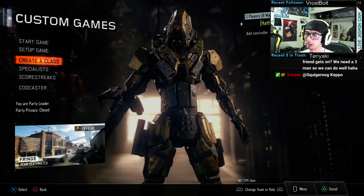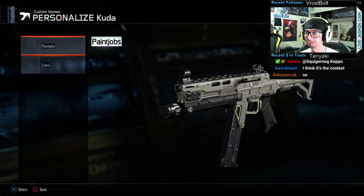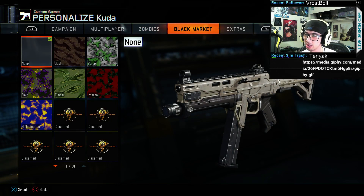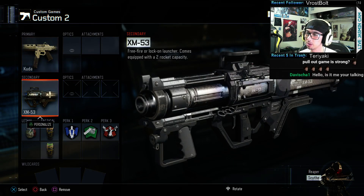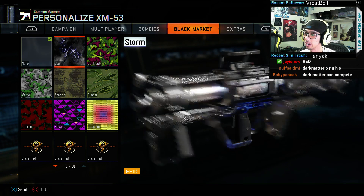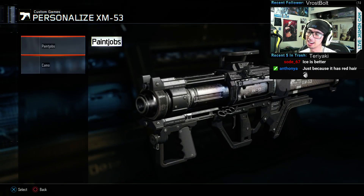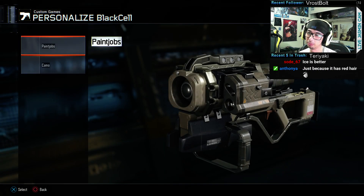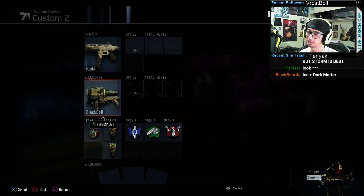Let's go to taunts now. I don't really care about the little attachments you get on the guns — I don't think most people care about that. We did get the Storm on the RK5, which is kind of cool. At the end of the day I like the black cell better, and I got this kawaii one with flowers on it — I like that one better.